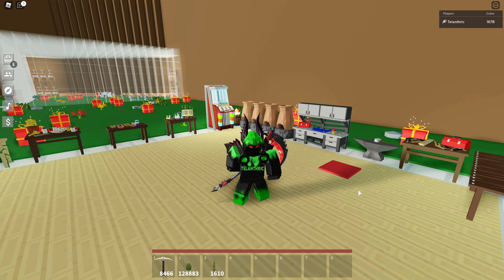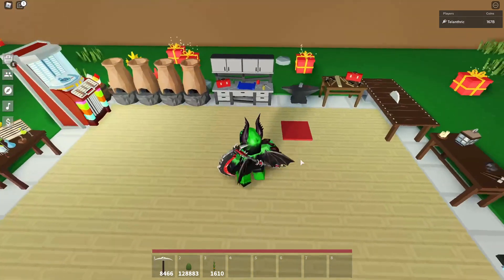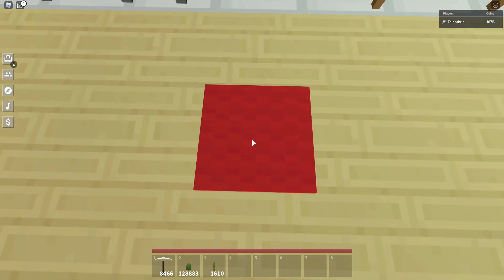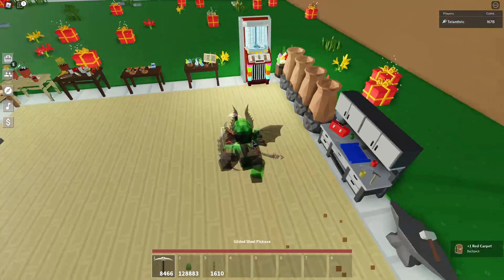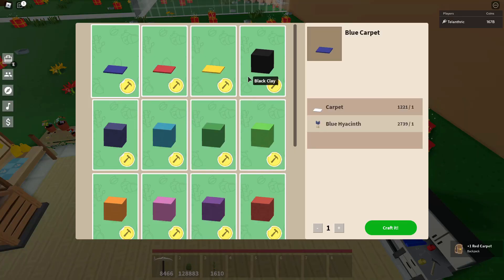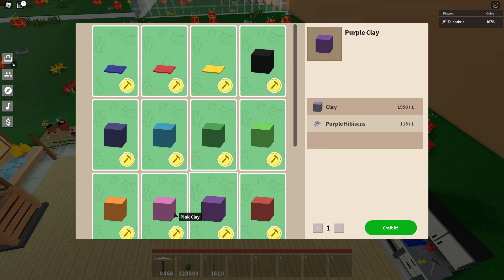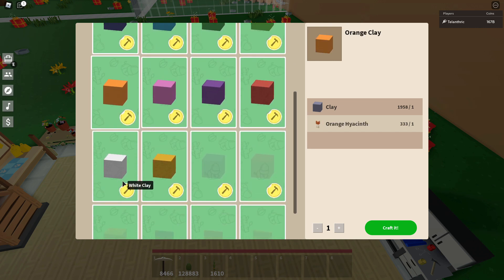The next leak is from a different developer's inventory — contributors and anyone else who has access to the game — and it is all colors of carpet. You see how there's this texture? It's literally the exact same texture but for all of the other colors. So that would mean they're adding black, cyan, dark green, light green, purple, pink, orange, and yeah, they're gonna add all of those carpets.